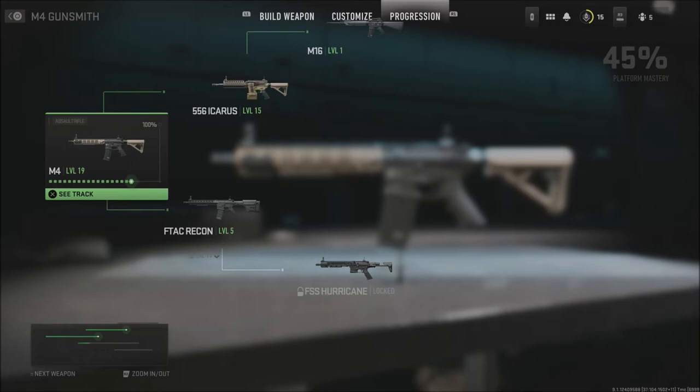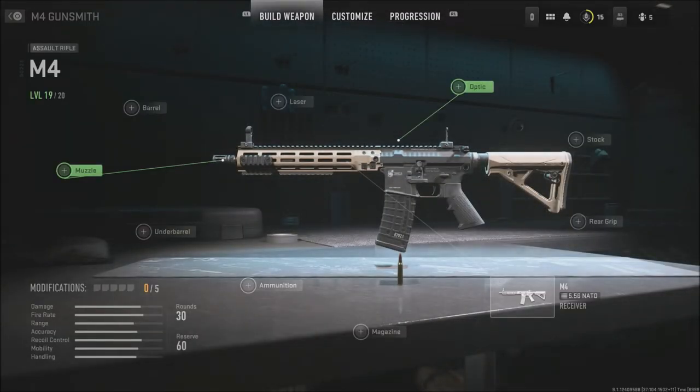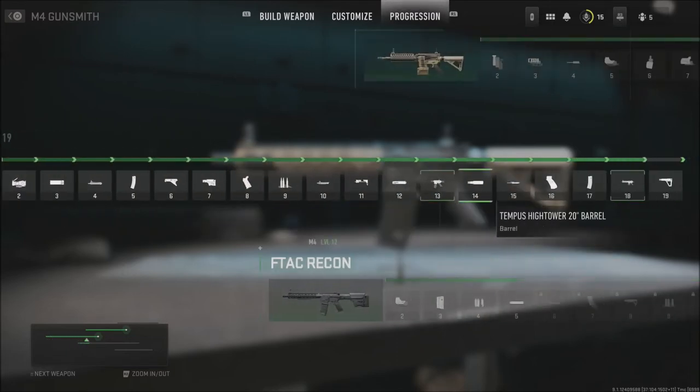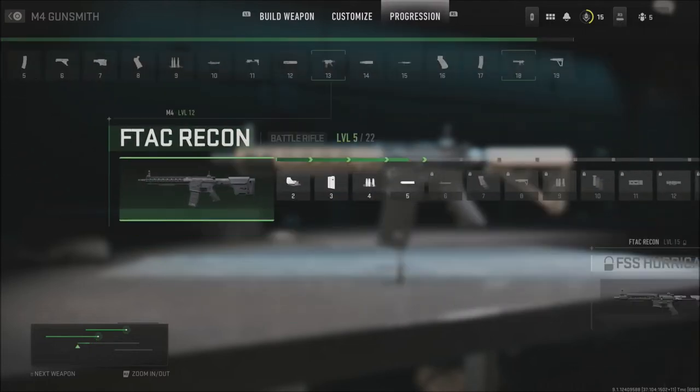If I click on the M4 — which this would be just the regular M4 receiver — you'll hit Track and it will show you all the things you can unlock. As you can see, I've unlocked everything. Once you get down here towards the end, you're going to see that there is the next receiver that is available. You're going to start to see all the different attachments you can unlock. Just keep in mind some attachments you unlock are specific to that certain receiver, and some of the attachments you unlock are available to all the weapons in game.